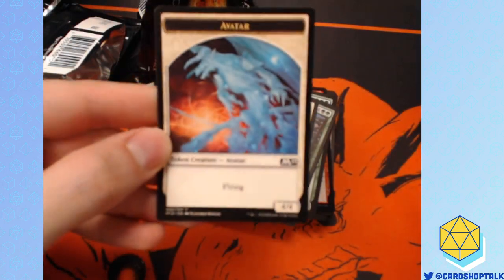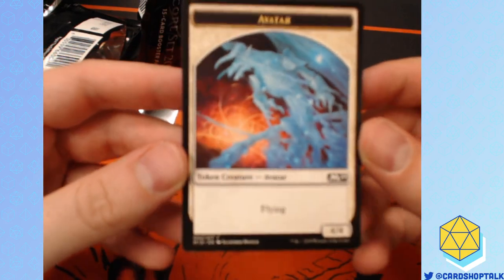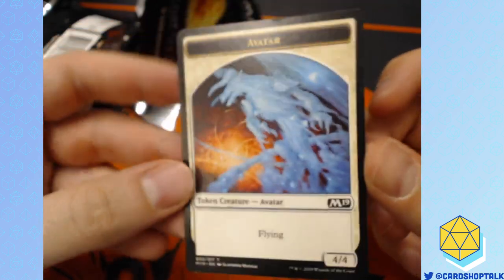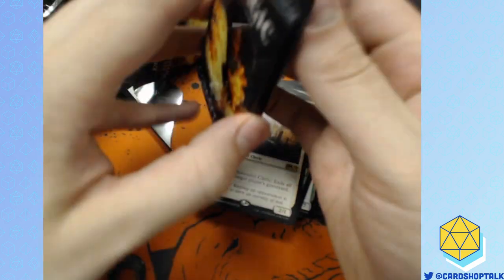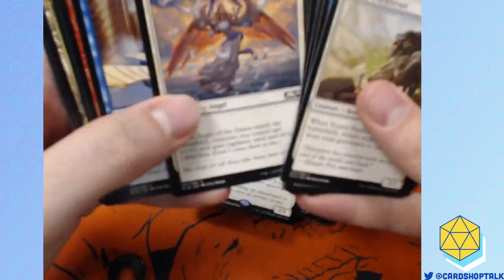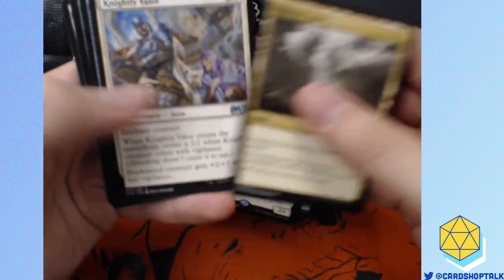The avatar token is actually pretty cool. In case anybody was wondering why this avatar token is a Nicol Bolas — in the story, Ajani actually fights Nicol Bolas, and to try to stave Nicol Bolas off and defeat him, he creates an avatar of Nicol Bolas to fight him. But I think they retconned like half that story, so I don't know why they made that token. The more you know.